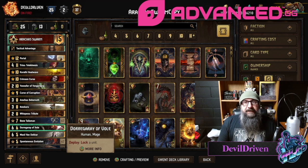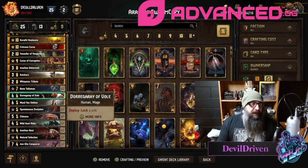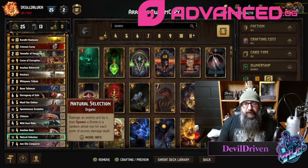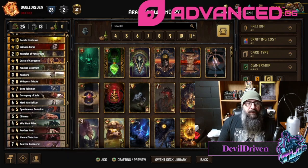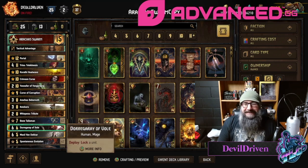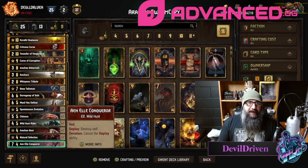The Dorogary is nice for just being able to lock something that might be a problem, especially if you're up against Skellige - you can maybe lock a hunter. Maxi is just there as a hand fixer because you do have these Conquerors and you're not playing devotion, so if you have one in hand it instantly dies. You have to pull these with portal - they're the only portal option in the deck, so it's important. Unless your hand is completely unplayable and you have these still in the deck and portal...